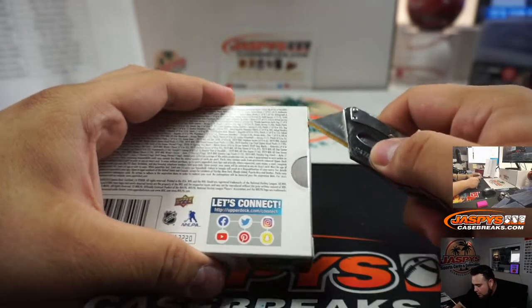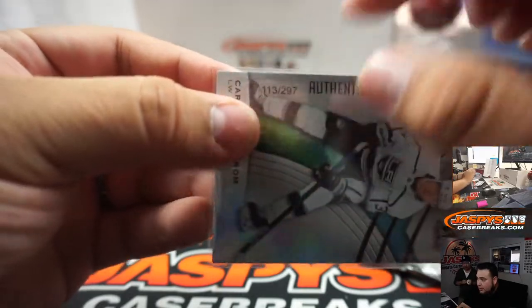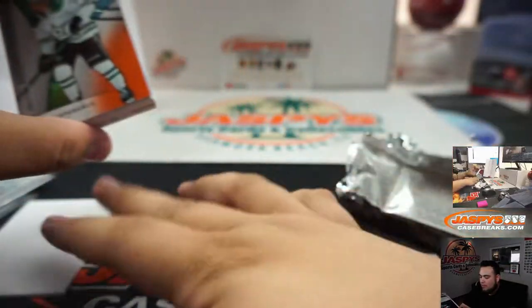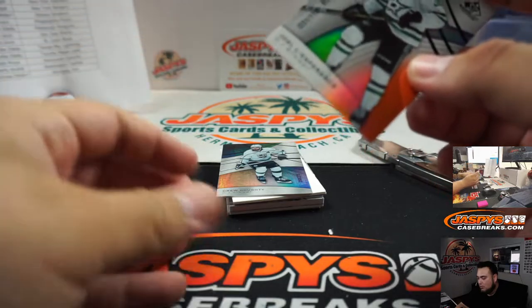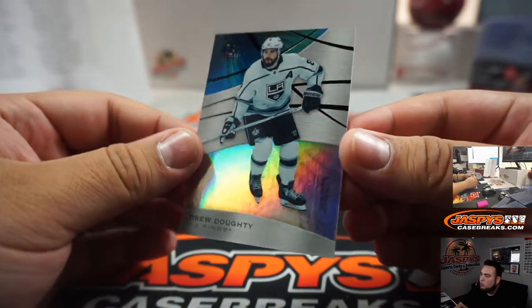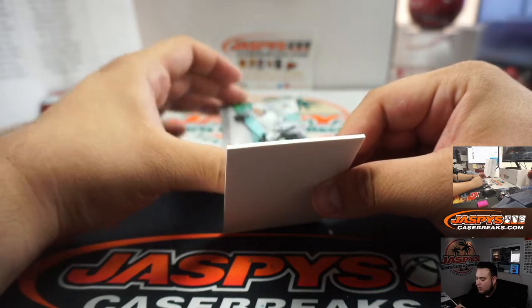SP Game Use numbering has always been the same. The first couple cards are a little different — they do have like a little printed-on numbering. The other ones are stamped, like the relics and stuff. Another one there for the Dallas Stars — that's 31 out of 118. The only thing is I never got their numberings. We got Drew Doughty, 26 — 8 out of 275, so 268. There you go, for the Kings.